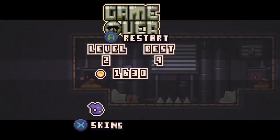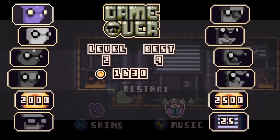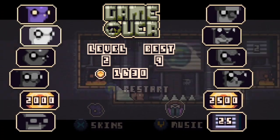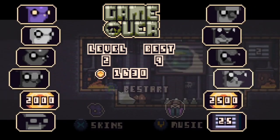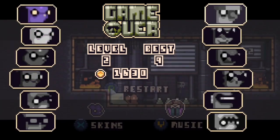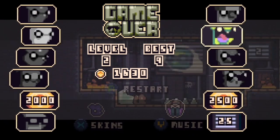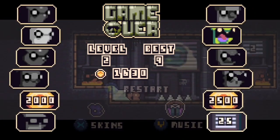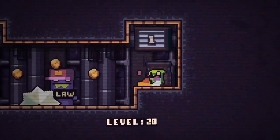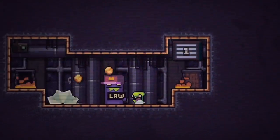One thing I wanted to mention — you can come in here to skins, and if you collect enough coins you can unlock skins. Here are all the different skins. I think this one right here is my favorite, because this one reminds me of Gur from Invader Zim. I really just like this one.